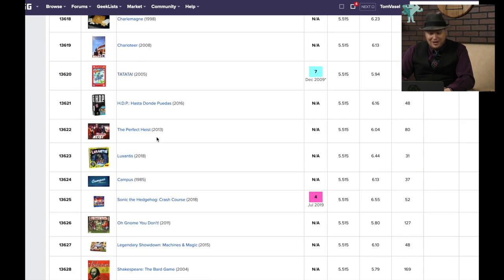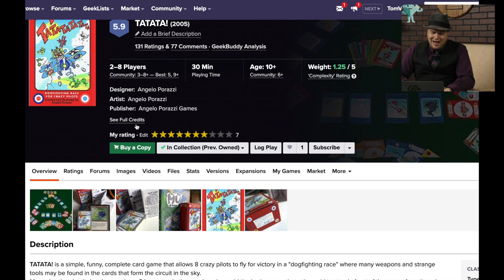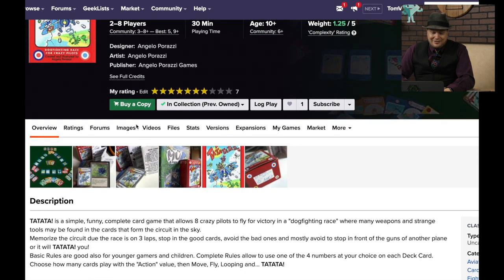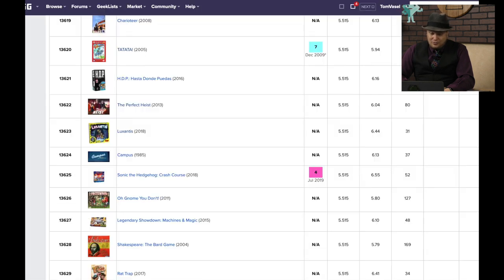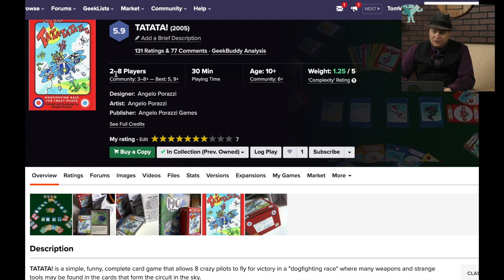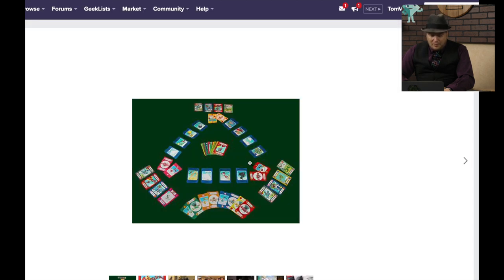Ta-ta-ta — I remember that game because that's one of those names that sticks with you. It's an airplane-style dogfighting game from Angelo Perazzi, and I reviewed this one back in 2009 — 11 years ago. I gave it a 7; I suspect it's actually a 6 now. I love Angelo's artwork — it's fantastic. But it's been such a long time since I played this.